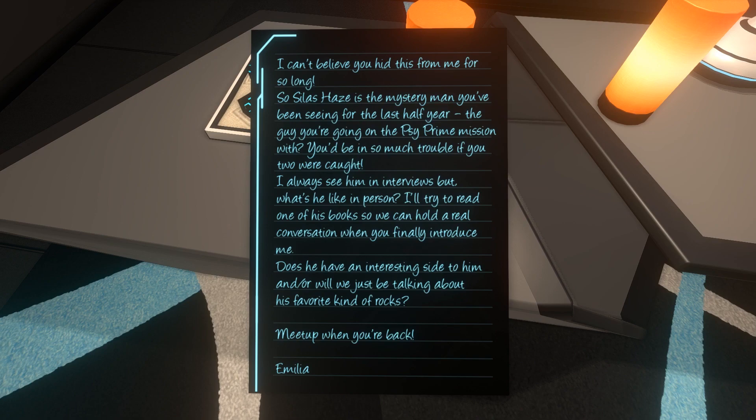'I can't believe you hid this from me for so long — so Silas Hayes is the mystery man you've been seeing for the last half year? The guy you're going on the Psi Prime mission with? You'd be in so much trouble if you two were caught. I always see him in interviews, but what's he like in person? I'll try to read one of his books so we can hold a real conversation when you finally introduce me.'